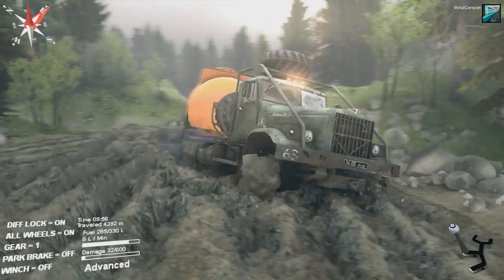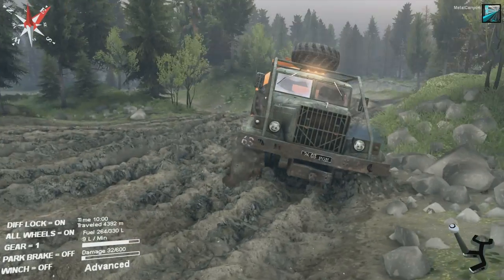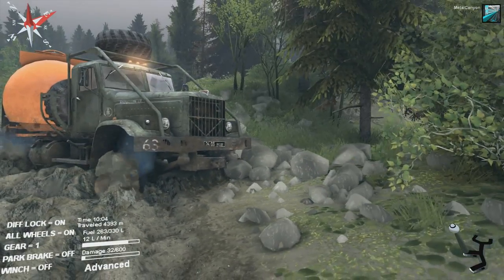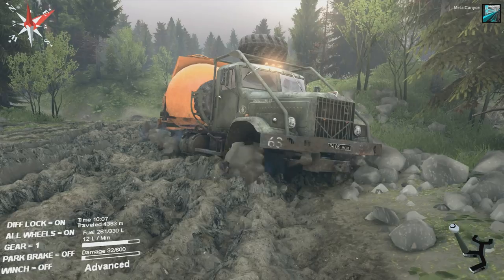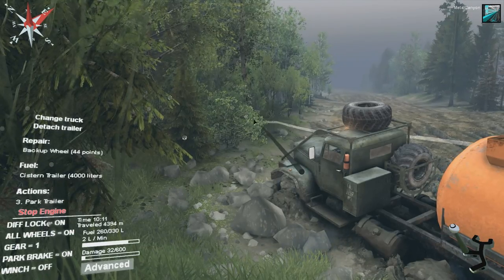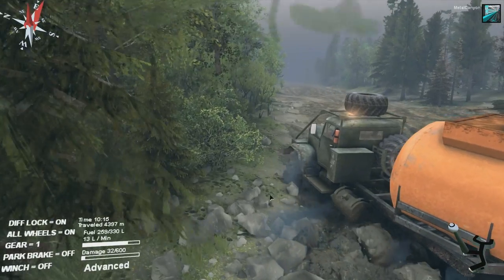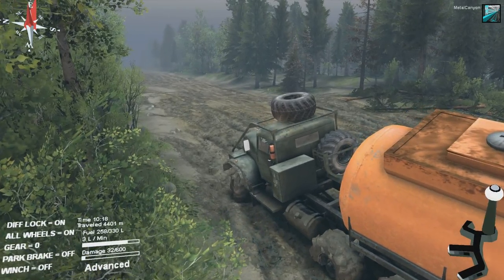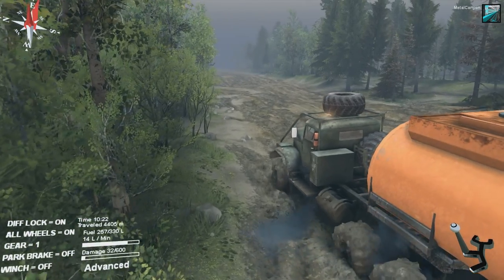The problem is we're on a slight little incline here. If I can get that wheel to get to the rocks, it might help a little bit. Come on. I'm gonna use so much fuel trying to get through this. There we go — nice. We actually got through that, I think. Power — damn it. You gotta be really quick with the gear change, otherwise you immediately get stuck.